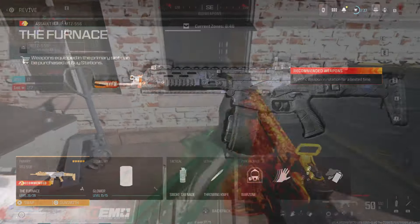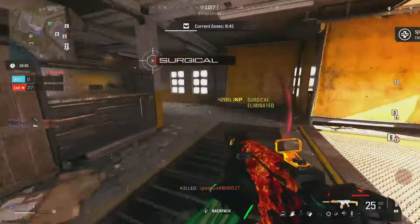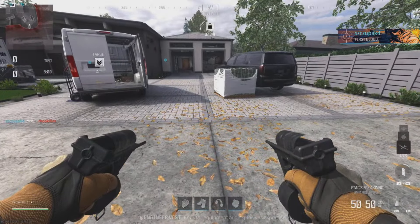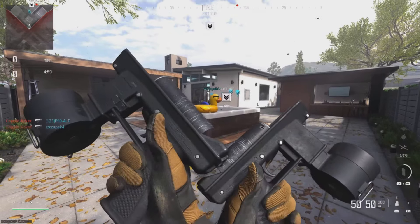In Resurgence, you can trade a redacted weapon for the specialist perk, so if you play that mode a lot then you will definitely want to try this glitch. You can also get invisible attachments using this glitch by combining certain attachments that don't belong together, so have fun experimenting with this one.